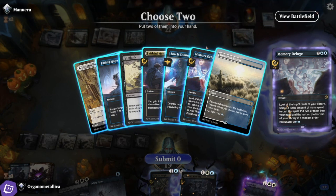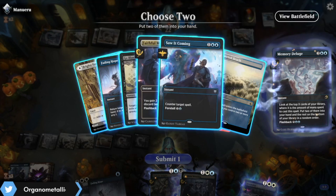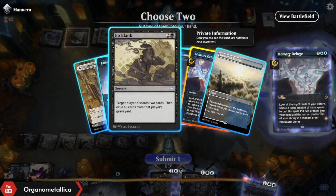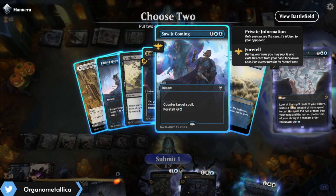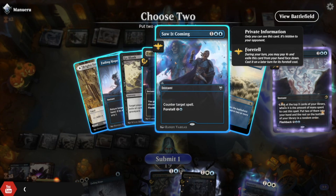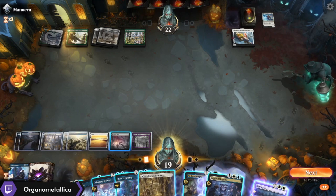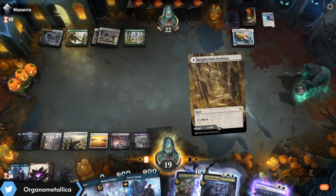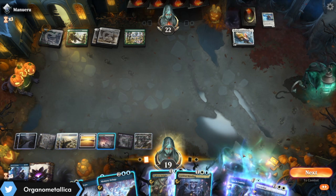The things I want here — I'd like another Memory Deluge. The things I'm debating are Saw It Coming or Go Blank. Go Blank I can start ripping apart their hand, but I don't necessarily know that's going to be that amazing. Saw It Coming is a bit more reactive. Right now their hand can't be that amazing anyway because they're not drawing and playing things on a regular basis. I'm going to take the Saw It Coming because it sort of insulates me against the things I haven't drawn yet.